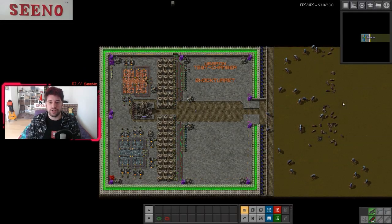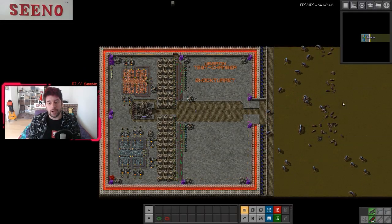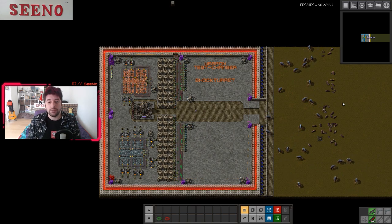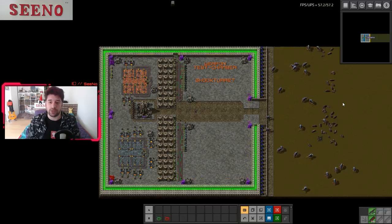Hello Señor, Señorita and my lovely little factory owner. My name is Zeno, the crazy German engineer. Welcome to my weapon test chamber.